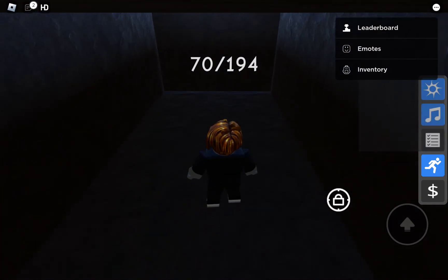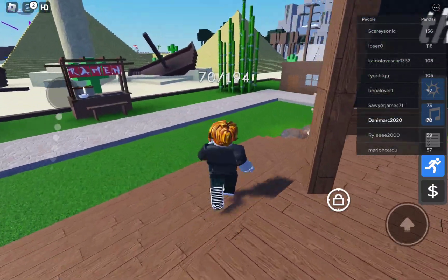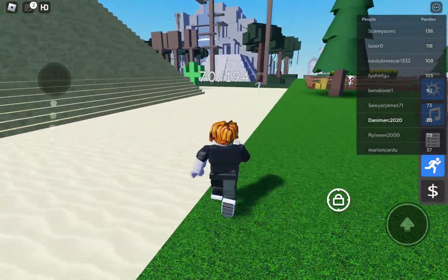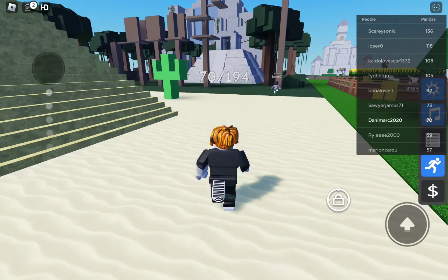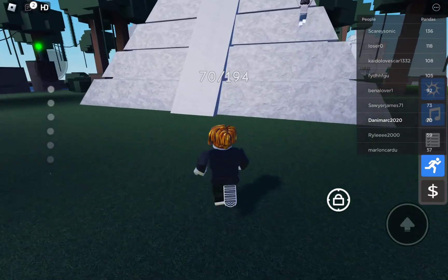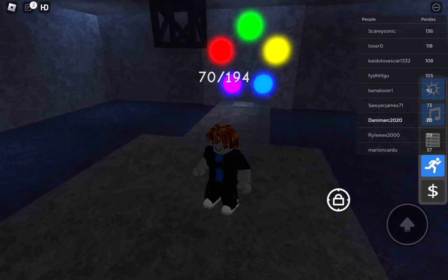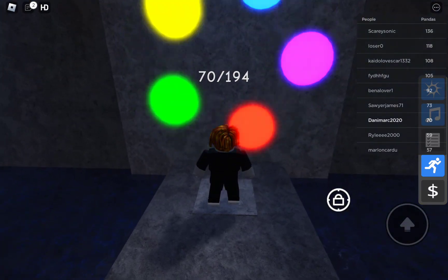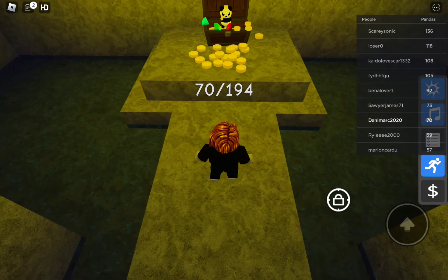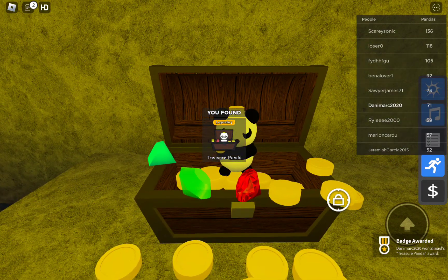Now we can get Treasure Panda! So Treasure Panda must be here. Go up here and go down here, and go to that square. Then it spins! And then... Look, Treasure Panda! And as soon as you touch it, you'll find him!